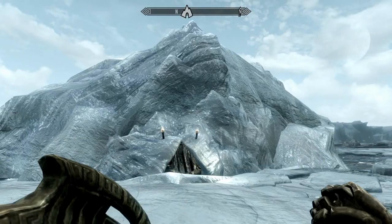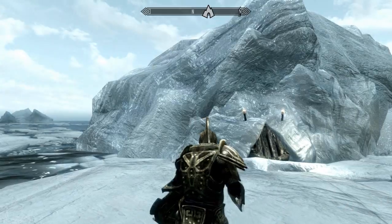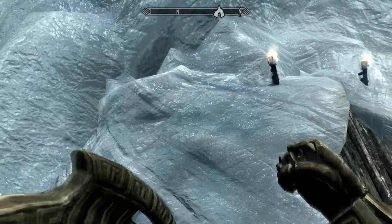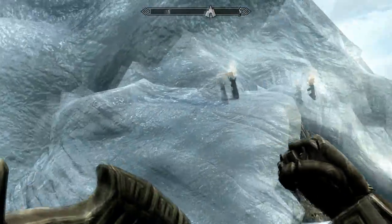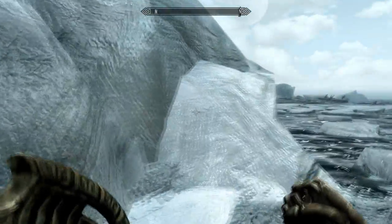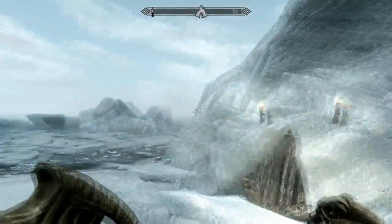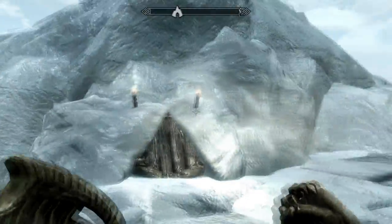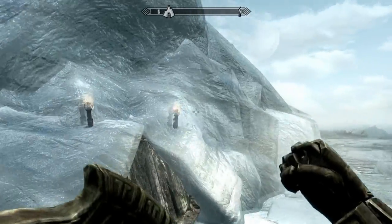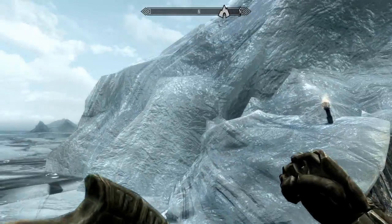Now here we are with the actual mod installed. I've put TGM on so I can move around freely. As you can see the ice definitely looks a lot, lot better. It really does reflect off the sun, which is obviously how ice is supposed to be. The ice looks really amazing, and because of the flames it reflects really nicely too. It does look really good.